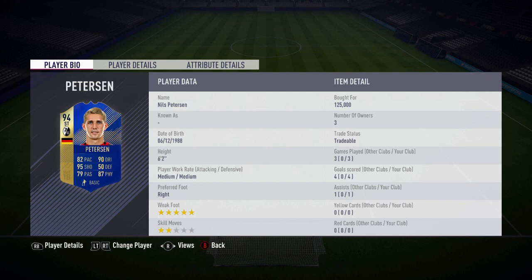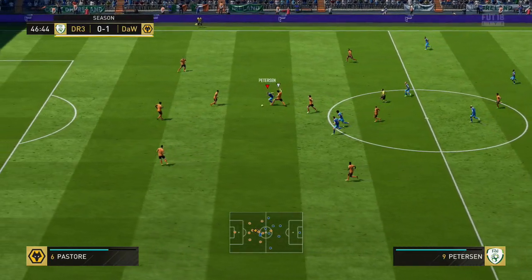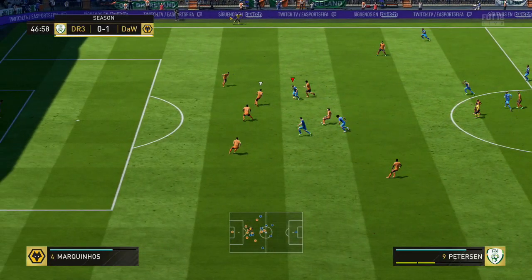In the three games we played with him, we managed to score four goals and one assist. 125k paid for him, and I just sold him on for around 118k. Also, that five-star weak foot — you need to take note of that. Six foot two height as well for Niles Peterson.